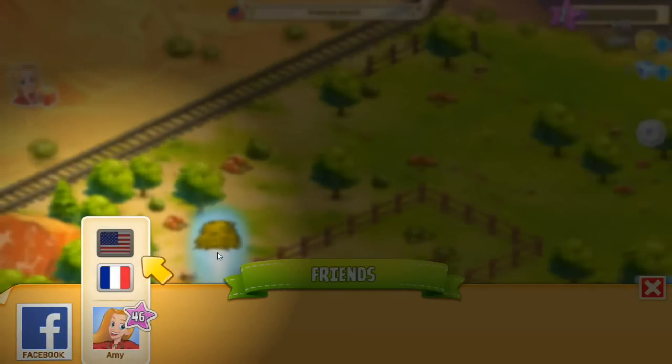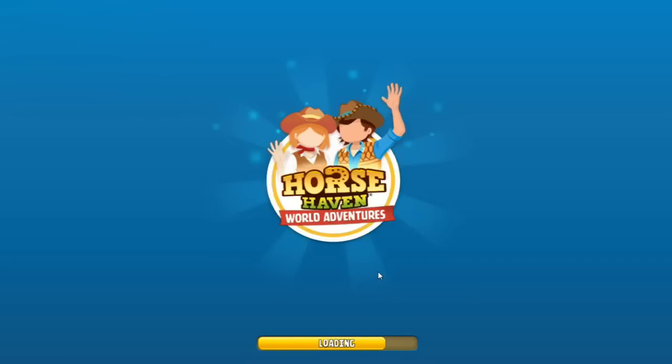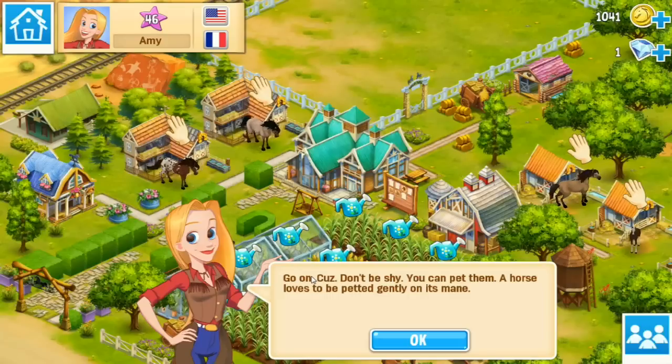Oh she's got two houses — she has one in France! So we can go visit other people's ranches. I guess I could visit y'all's ranches. It feels good to say y'all again. 'Amy, come on guys, don't be shy — you can pet them. A horse loves to be gently petted on its mane.'